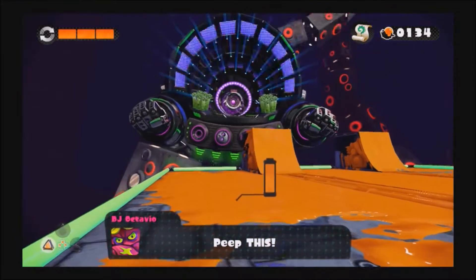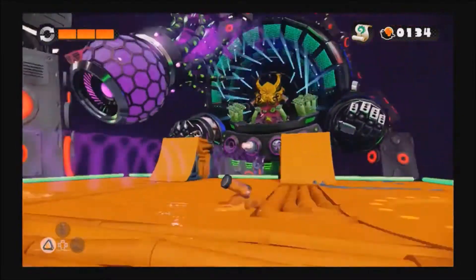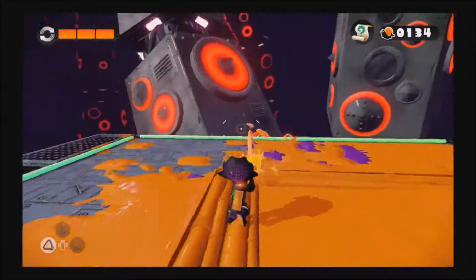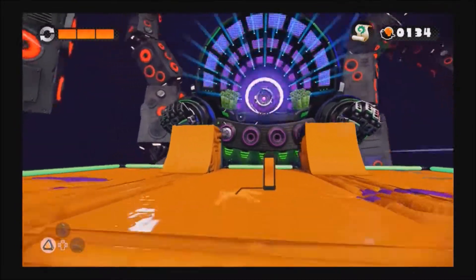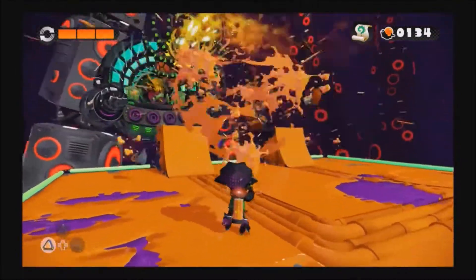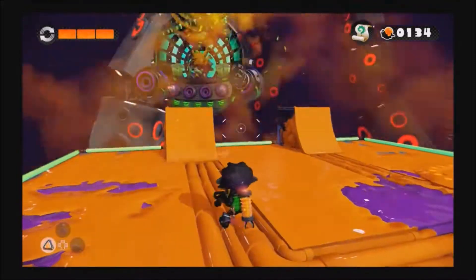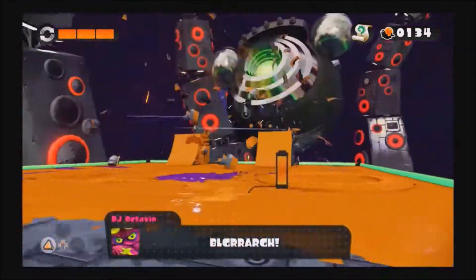And now he's going to use his desperation attack. I didn't even try to send it back to him because I was trying to dodge his killer whale. This is only going to get worse, by the way. I don't know if you noticed this, but his weapon has sunglasses on, which is kind of an interesting touch.